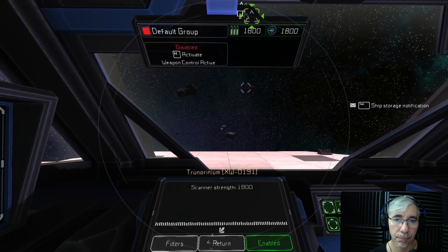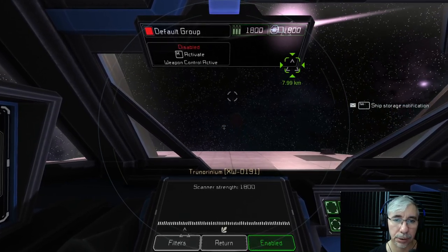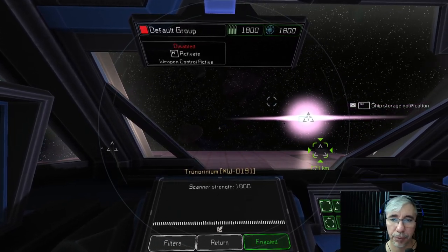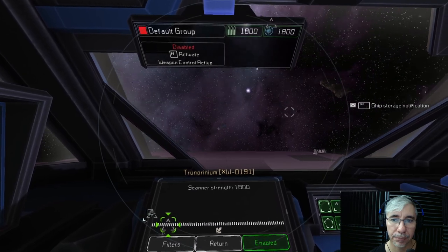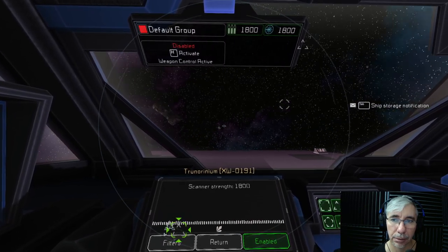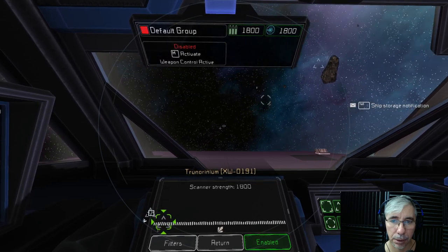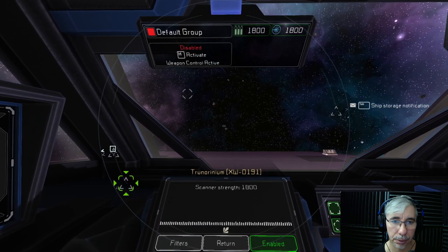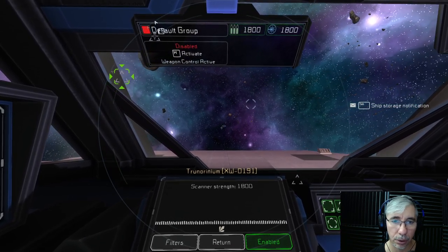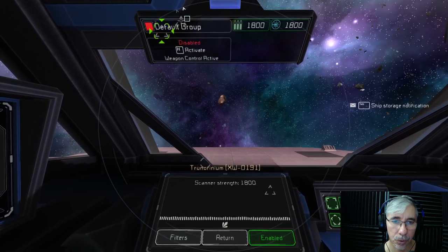I wonder how much we got there — the sensors were picking up a big signal, but I have no idea how much. This is the first time I've mined quartz. There's nothing there. I wonder if one of these contains silver or something — we're just flying past them, but I want to focus on the quartz because I don't want to be here long. Am I picking up something there? Yes, it seems there's something in this direction.